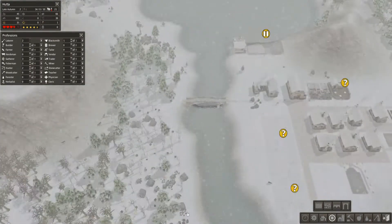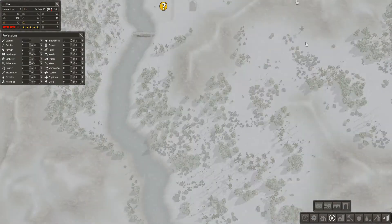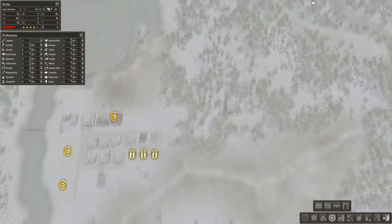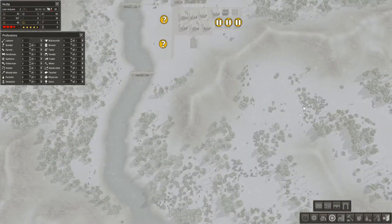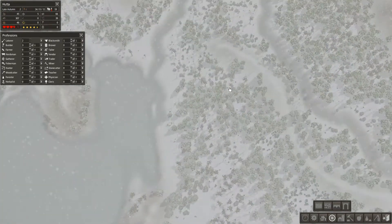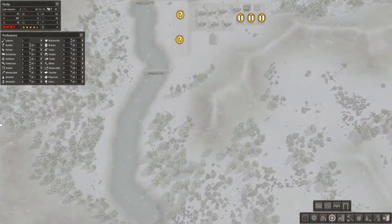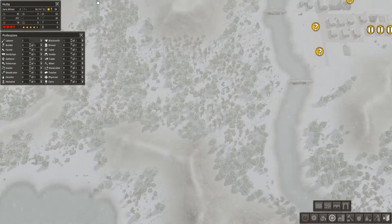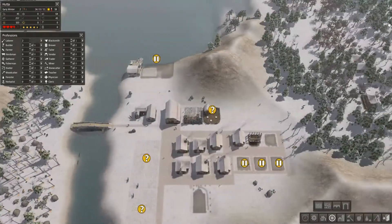Make it look nice and tidy. I think we'll put a quarry in around here, probably there — or in fact up here. We don't want anything on this side. It's early winter now but it's looking good.